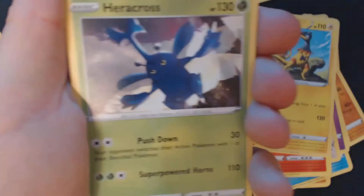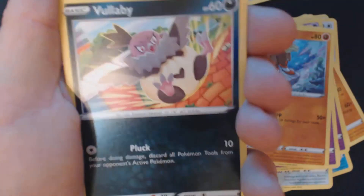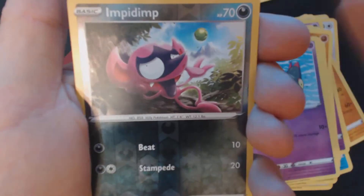Something interesting this way comes. Electric Energy, Heliolisk, Duo Blade, Heracross, Galarian Corsola, Abinical, Scyther, Volibee, Dreepy, Reverse Hollow Impidimp, and Eldegoss V.